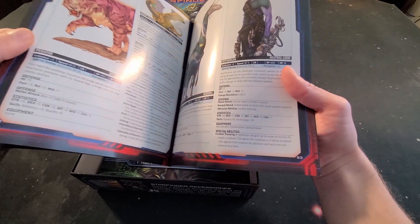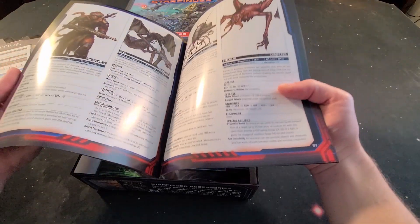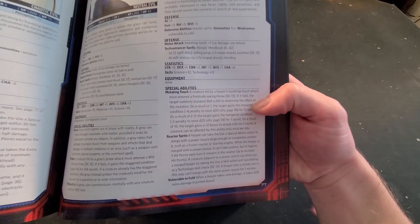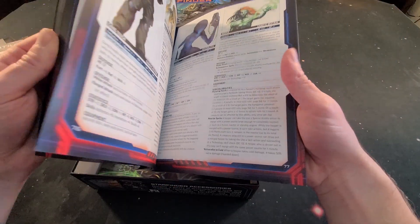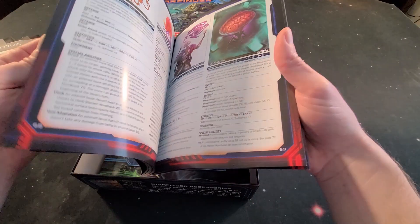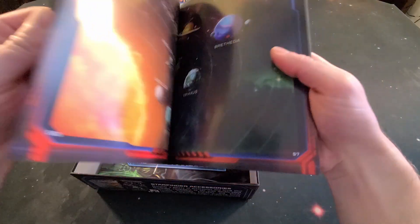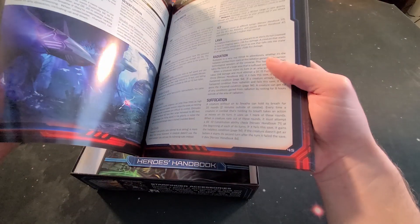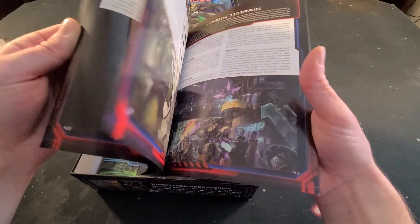Look at all these monsters — there's enemies, neutrals, and a cool kitty that I think appears in one of the first intro missions. All the monsters look so cool, and they each have their armor class, equipment, and special abilities listed. There's also a little futuristic dragon. The artwork is just amazing — lighting, environmental hazards, terrain, all of it.